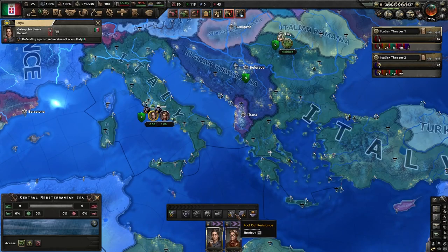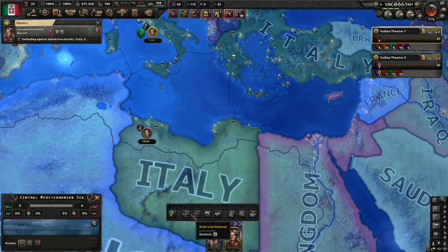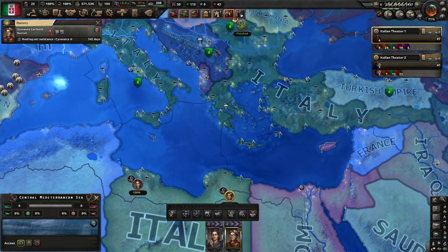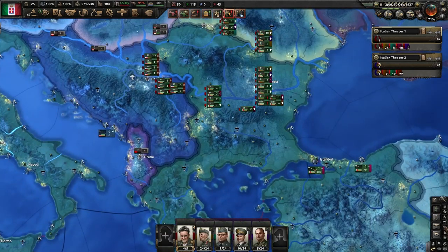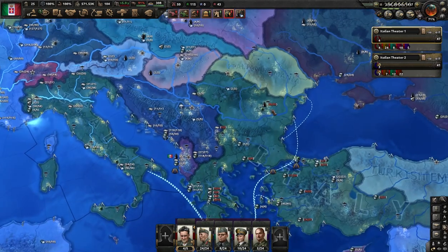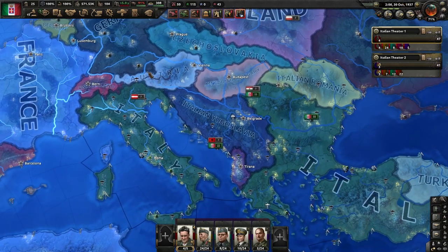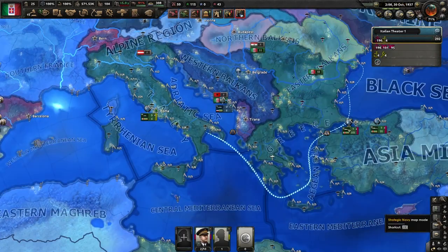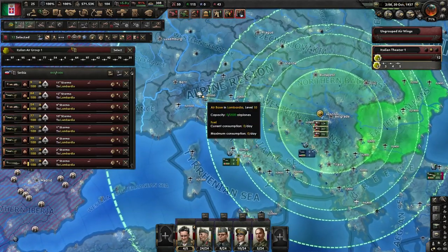Let's use the spies to reduce the resistance a little bit — especially here, it's terrible. We did get some nice oil in here; we are not getting all of it yet, but it will help us with our fuel management. We basically spent the whole game without fuel, so finally we'll be able to get some.